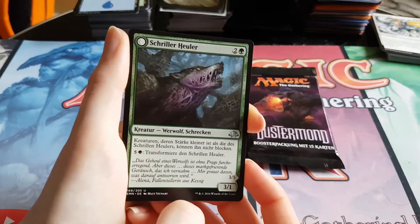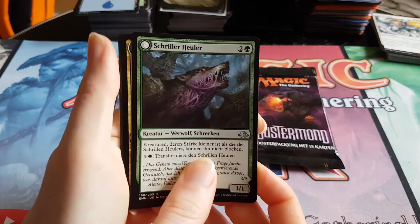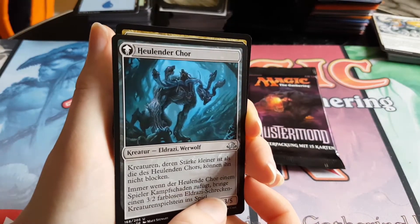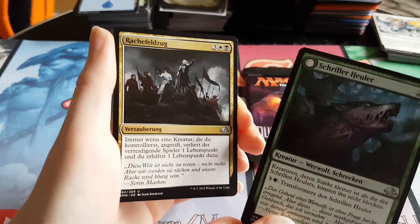First uncommon flip card is a Schmiller Hula. No rare flip card. We have a Hulender — that's what he flips into. Naturally.